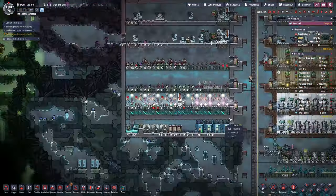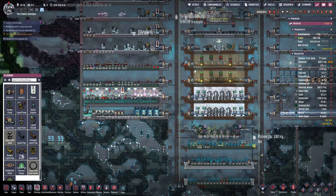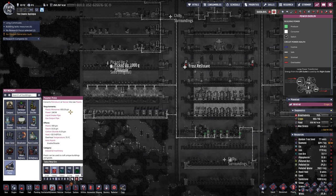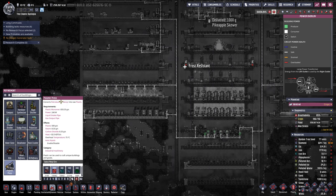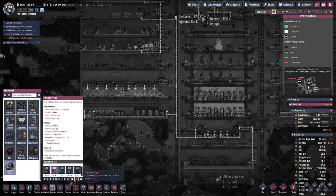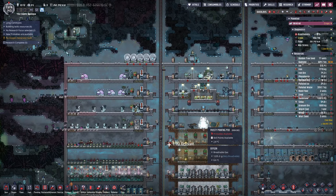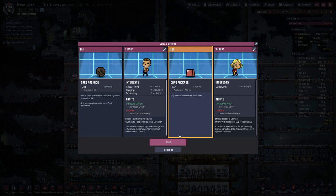We can actually start making plastic with this. Where is plastic? Probably under refinement. Yup — nuclear... er, nectar. Petroleum or nectar. I wonder if it produces heat — I bet you it does. 240 watts, yeah, it will produce heat. Not quite ready for plastic yet, but we are saving up for it. We've got 80 tons of dirt. We'll go iron.